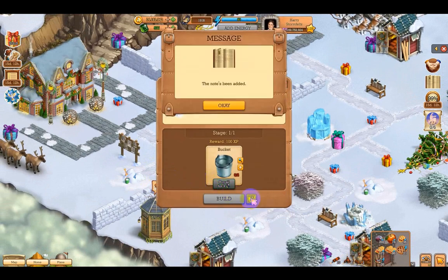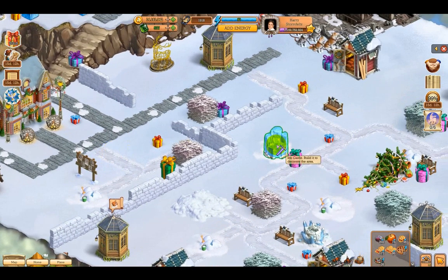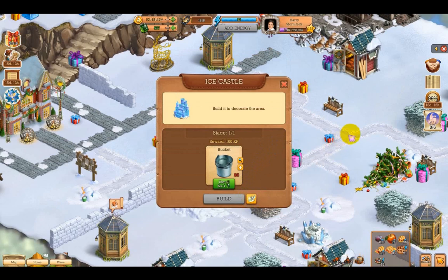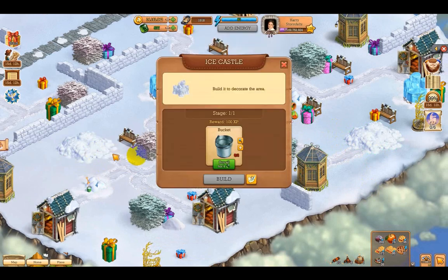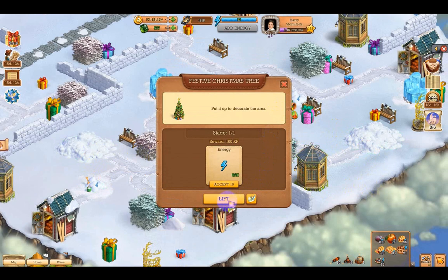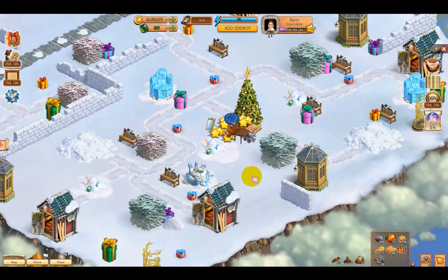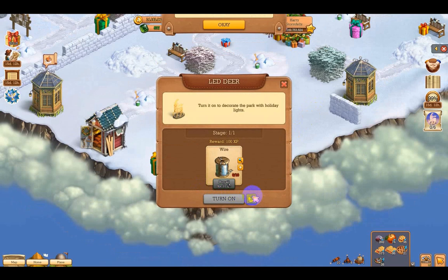Oh, we need buckets. So there's two things I'm gonna need. These things here are ice castles — build it to decorate — we need more buckets. So we're bringing lots of buckets. We have two of these and what happens here, we need more buckets. And the festive Christmas tree — put it up — it only takes energy, cool, we're gonna lift that one up. Now we got lots of energy there and a new spinner. What about these things? We need wire.